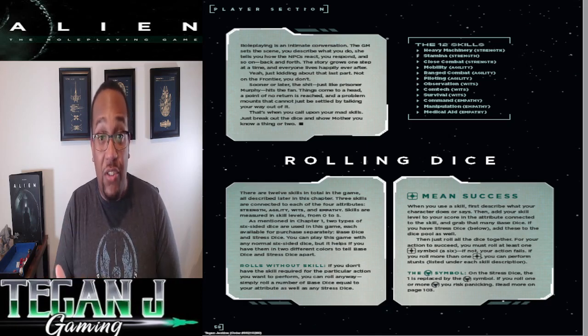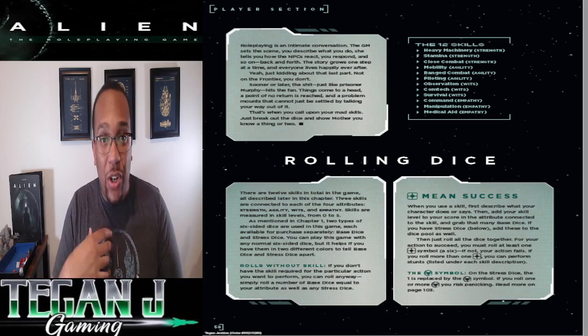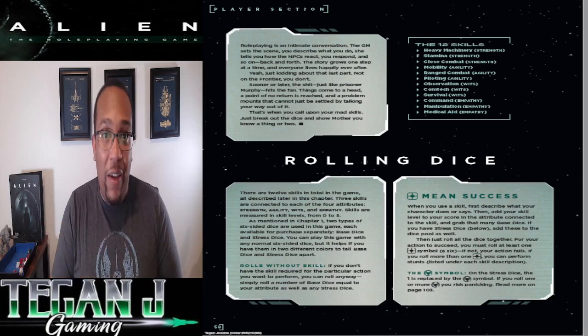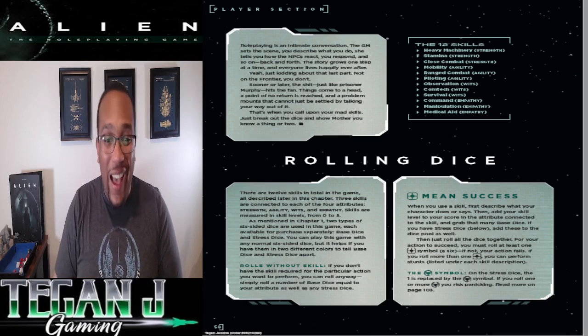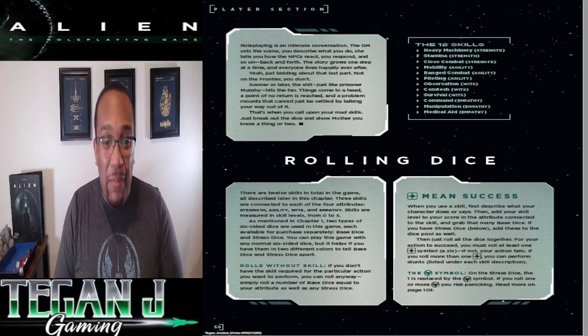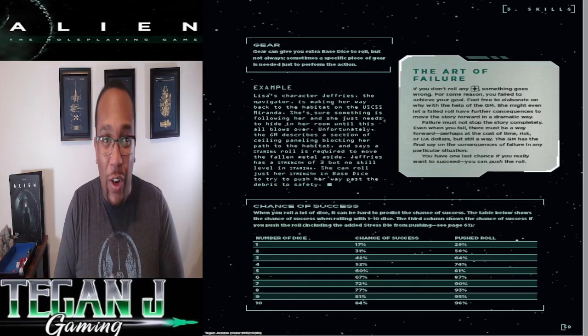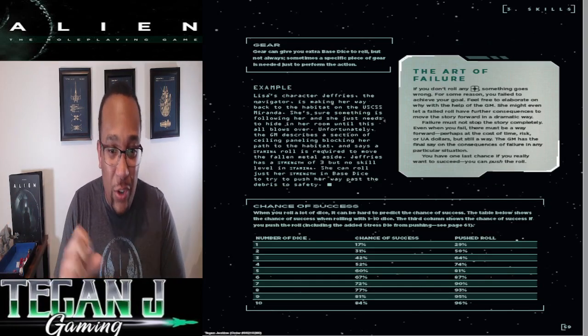If you're not proficient with a skill, you're still able to roll — you would just roll your base attribute. So you still usually have multiple dice you're rolling. But when having to hit a 6, even when you get to roll a couple of dice, hitting a 6 can be hard. So we'll see if the crew is able to get enough successes, whether they're gunning down a xenomorph or running from a facehugger chasing after them.